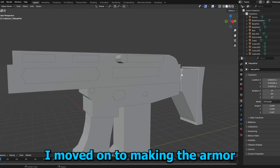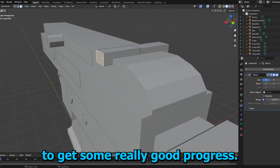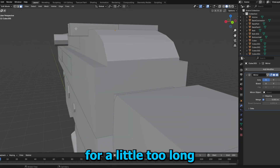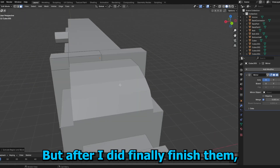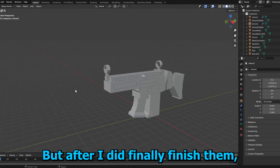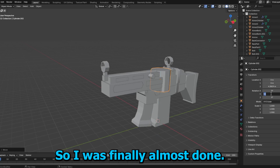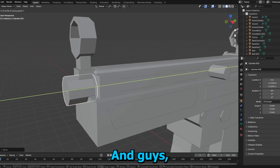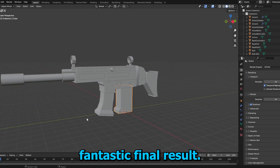After all of that, I moved on to making the aimer and the rest of the top of the gun, and I was finally starting to get some really good progress. I was messing around with the aimer for a little too long — it took me around 20 minutes to make both of them. But after I finally finished them, I moved on to the front part of the gun, which was the last part I needed. I quickly made the front so I could finish up. And guys, after all this time, here's the amazing, fantastic final result.